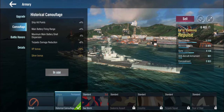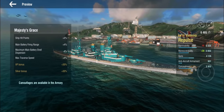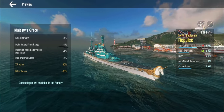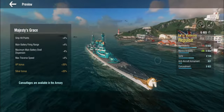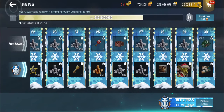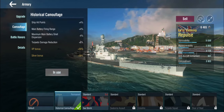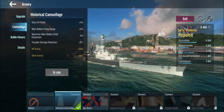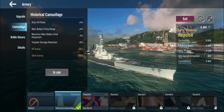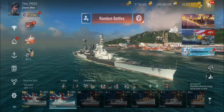I have put the historical camo on because the Blitz pass actually comes with a special camo — you can make her look like My Little Pony, with turkeys on top and a little unicorn in front. That gives you hit points, range, dispersion, and traverse speed. The historical camo looks less... unique, and gives hit points, range, dispersion, and torpedo damage reduction, which as we all know hasn't really helped anybody. But it's as close as I could get to the fancy camo you can get for free from the Blitz pass.